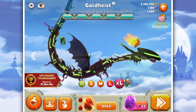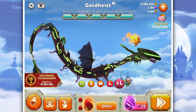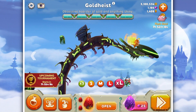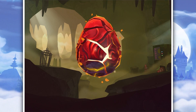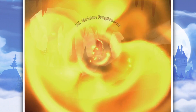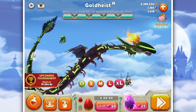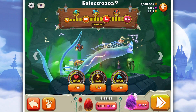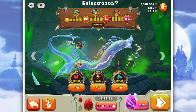Hello everybody and welcome back to Hungry Dragon where in the last episode we maxed out — or kind of got to XL stage one — the special dragon from the Witch's Brew, the Electroza or whatever it was called. The one that looks like the thing from Simdawn. Okay, they're probably sick of me mentioning it now, but yeah — Electroza.